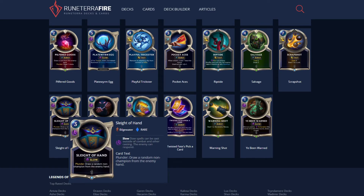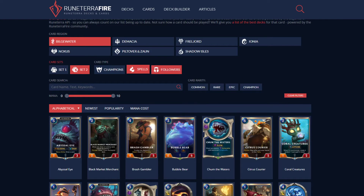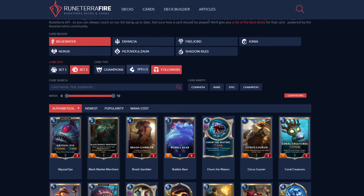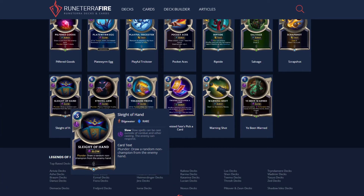There is Sleight of Hand: draw a random non-enemy champion from the enemy hand. You do have to Plunder to use this, but it is considered drawing a card. Black Market Merchant's effect activates when you draw an enemy card — it does not have to be from the enemy deck. So Black Market Merchant will make this card cost one less. Sleight of Hand: pretty good.